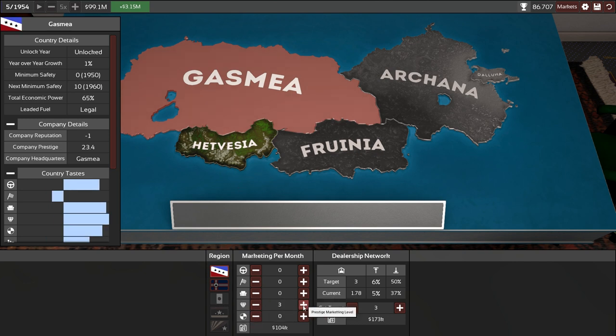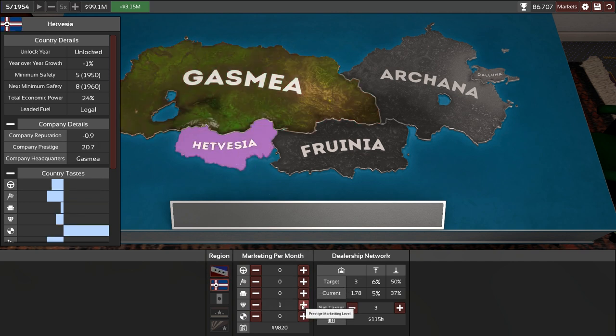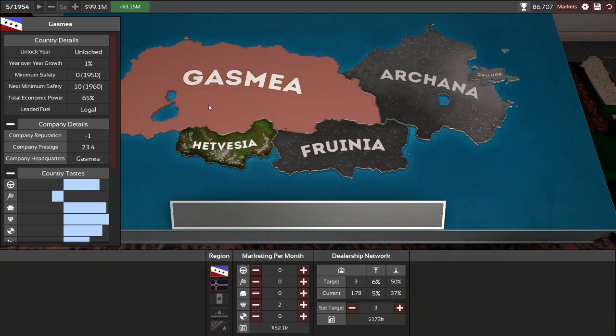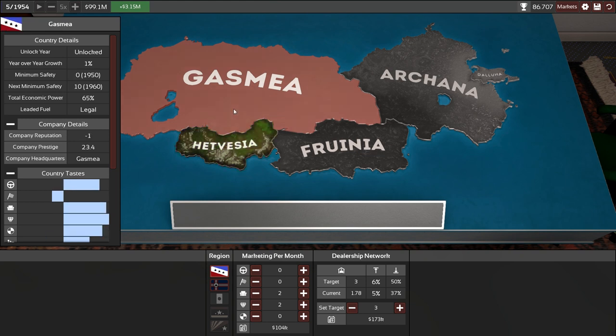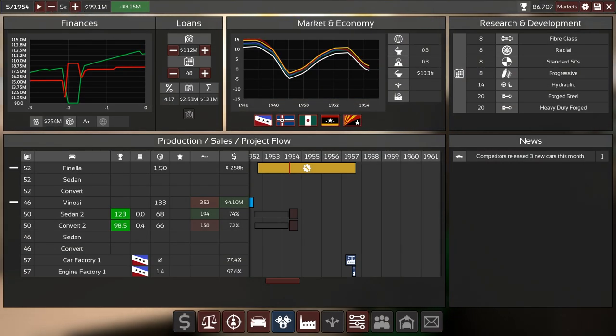Nothing in marketing isn't good enough, so let's put some money into that too. Level two in prestige — oh, we can go level three. Put level three into that as well. If you don't do marketing, no one knows about you. Let's see if we can push this a little higher via these selections — costs a bit but we can afford it.